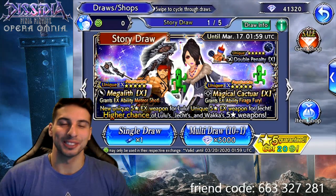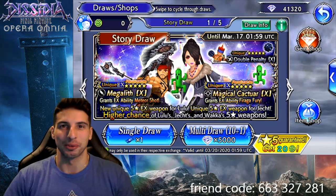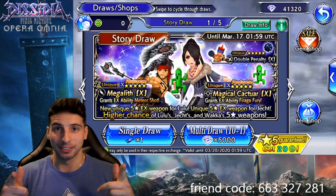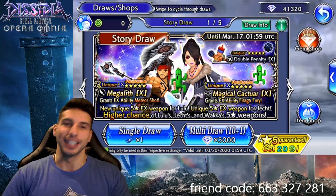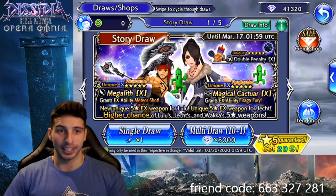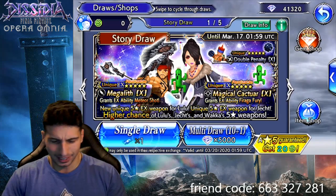Hey, what's going on guys, it's your boy Toasty, and today we are back with another Dissidia Final Fantasy Opera Omnia. Today, as you can see, we're gonna be summoning for Lulu and her beautiful EX weapon, the Magical Cactuar. That thing looks amazing, so without further ado let's jump into it.